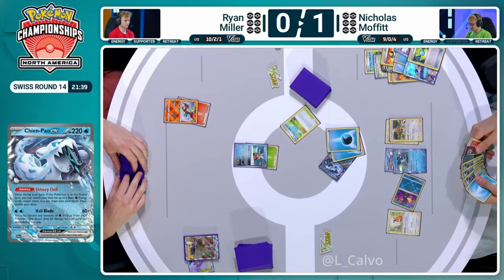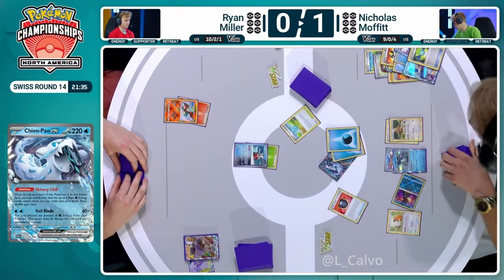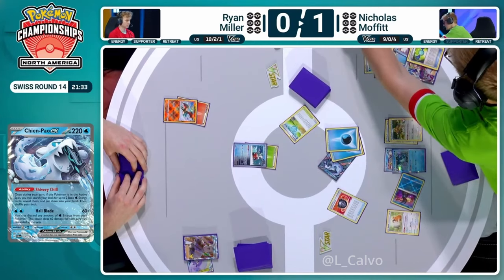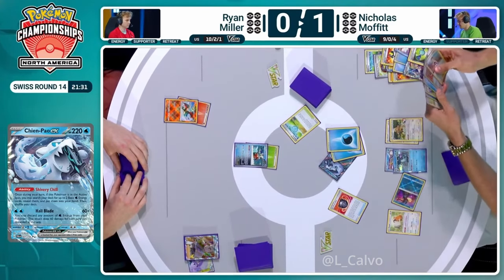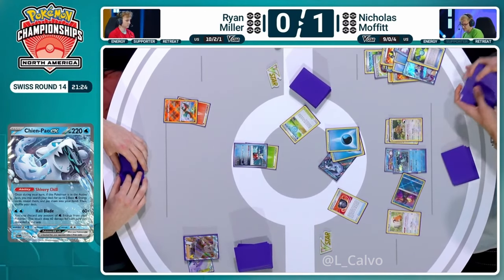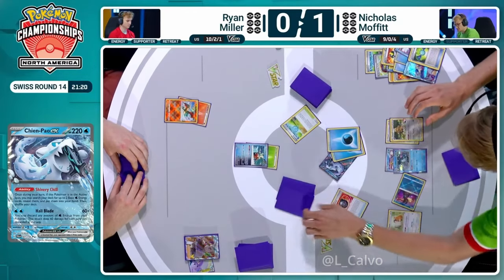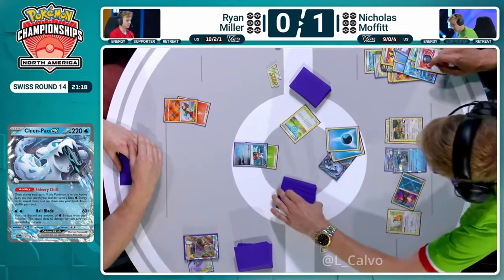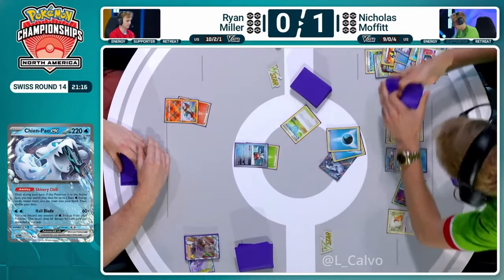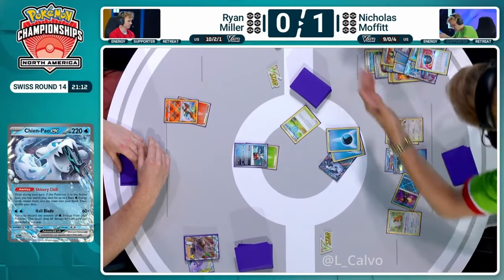It'd be quite nice to have a second Frigibax, but you've got Baxcalibur, you've got Bibarel, you've got an attack going off. You've got the KO on the board already. You've got your Radiant Greninja. You want your second Bibarel there, of course — you want Frigibax there to evolve in the future, of course — but you don't need anything this turn. I would like to just Super Cold some additional energy though, even just one more seems valuable. Just to be a little bit safer, so you could attach again for the turn even if Baxcalibur goes.